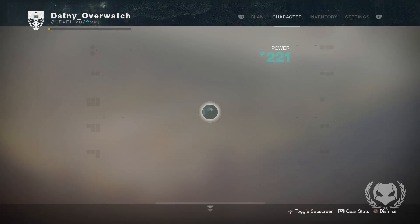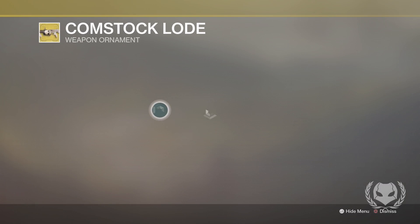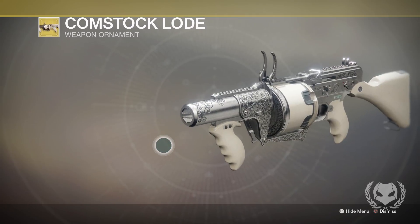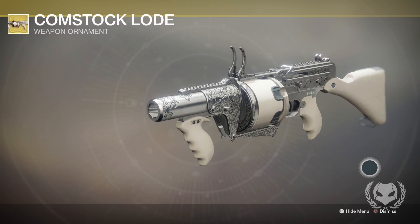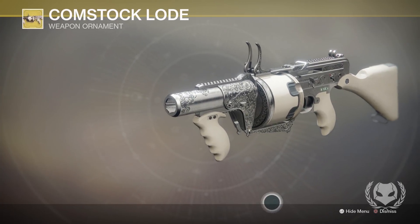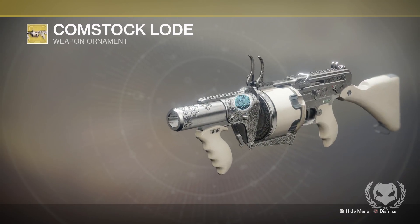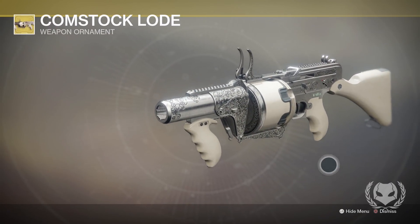So let's take a look at what we just got. Let's check out this weapon ornament — the Comstock Load. Wow, that looks really nice. I cannot wait to get my hands on this grenade launcher and see what it does. It's got these detailed ornaments or engravings along the weapon — that is really nice.